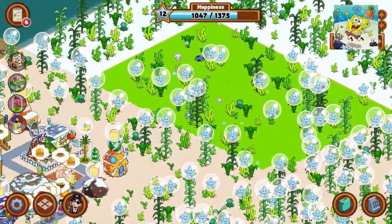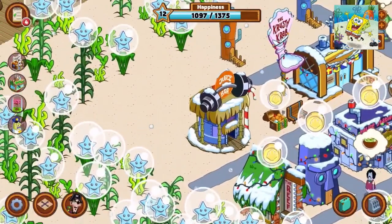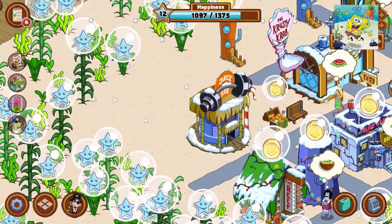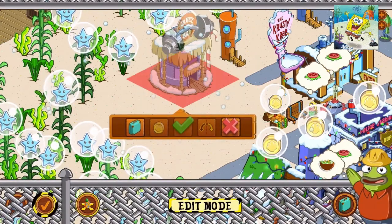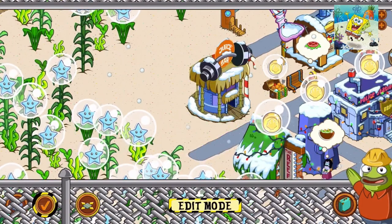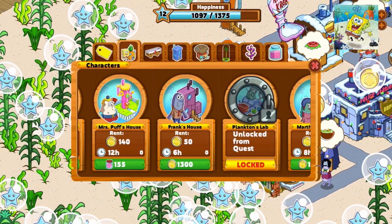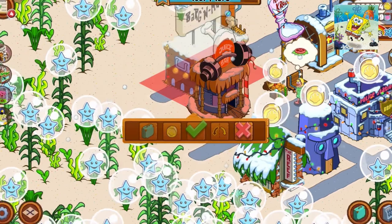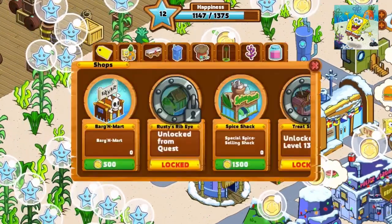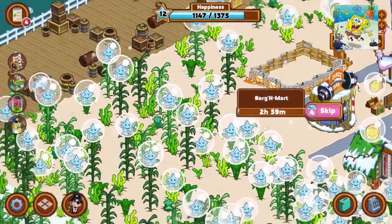Now we're gonna collect all these. We're gonna build the bargain mark first. You can move buildings like that. Then we're gonna put a bargain mark behind it, right here. We just have to clear this part first and then build the bargain mark here. While the bargain mark is building, we're gonna collect all the bubbles and see how many levels we can level up by collecting them all at once.